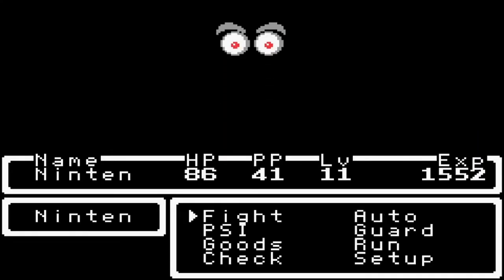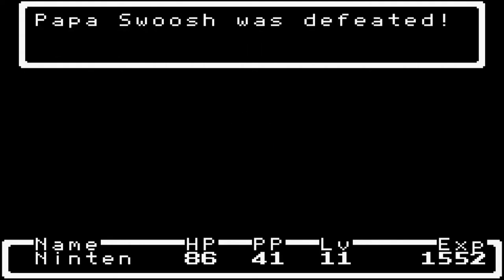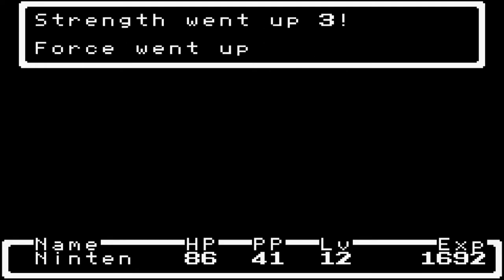Magicant has some weird enemies — it's not like back in Mother's Day. First we have the Papa Swoosh, which is a pretty dangerous enemy if you're playing on the NES version or if you have some weak party members, because he can raise his attack a lot, and that could do some pretty bad damage.